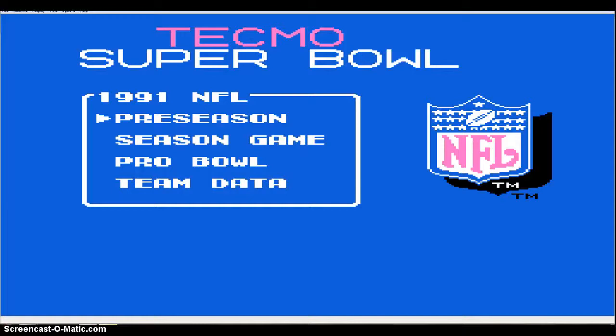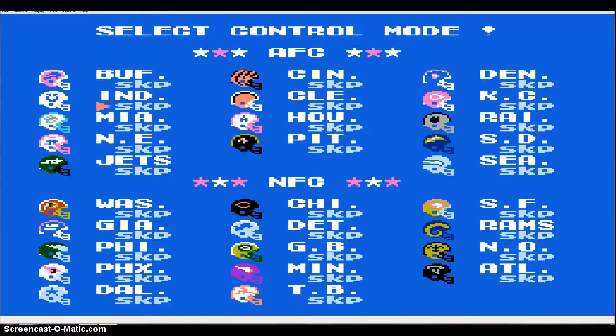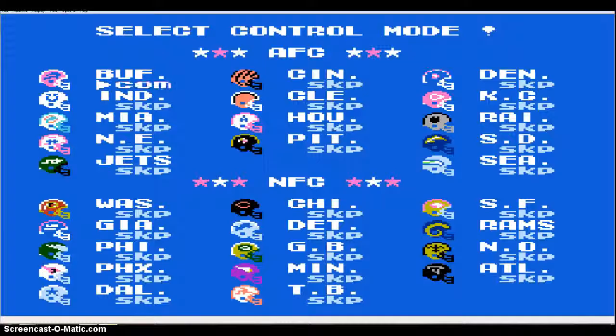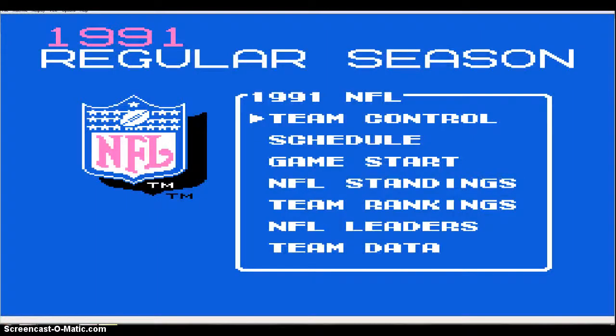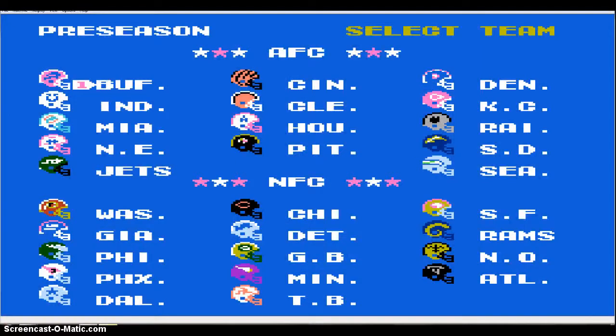Even though we're going to do a preseason today, I wanted to briefly show the season game. In the season game, you go to team control and choose which teams you want to control — man, coach, or computer. That's a confusing way to start a season, but that's how they do it. Today we're going with preseason, man versus computer. I'm going to be the Bengals and we're playing the Denver Broncos — an AFC matchup.